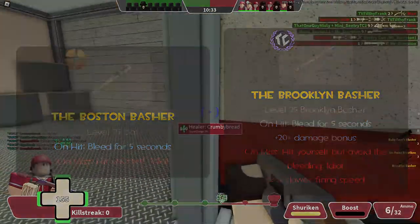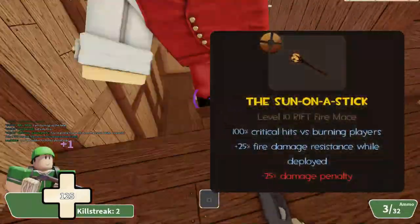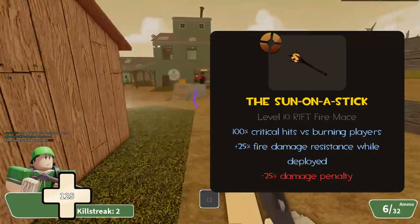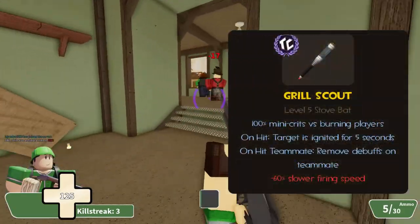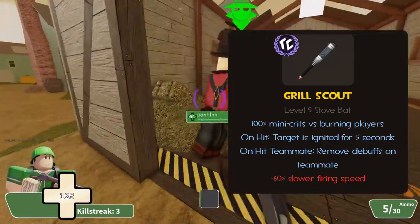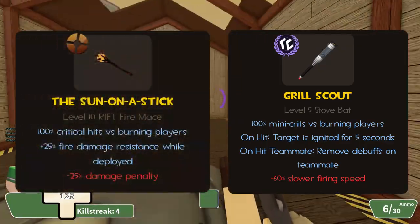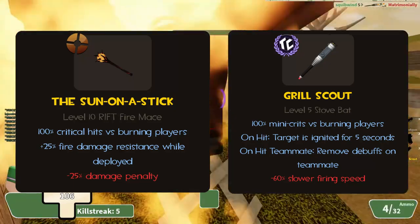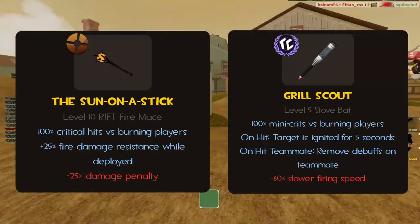Now onto the Sun on a Stick, cleverly renamed the Grill Scout in Typical Colors. In TF2, you deal critical hits to burning players and have a 25% fire damage resistance while deployed, at the cost of 25% less damage — but the coordination required makes this weapon very underwhelming. In TC2, you deal mini-crits to burning players and can hit an enemy to set them on fire. You can also remove debuffs from teammates, which is handy albeit situational. On the downside, you swing 60% slower, bringing your swing speed to 0.8 seconds. It's better than the SOAS in TF2, but starting a fight with this is an awful choice. Also — it feels even more annoying to get set ablaze by this than by a Pyro's weapon.